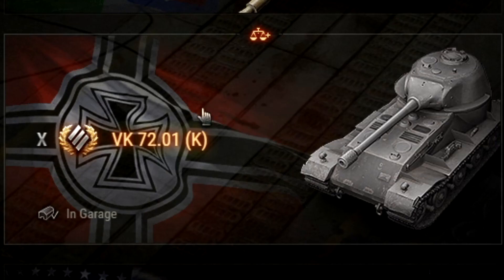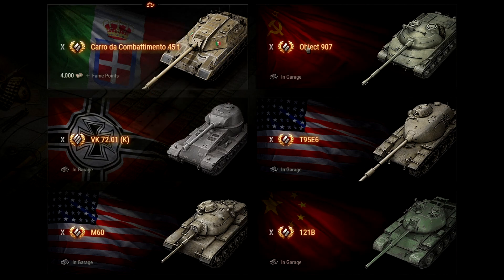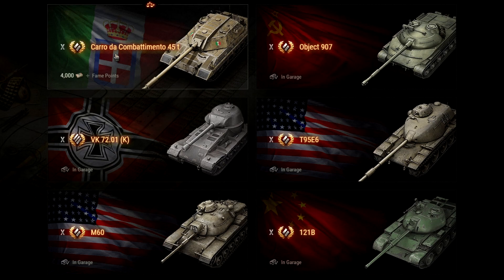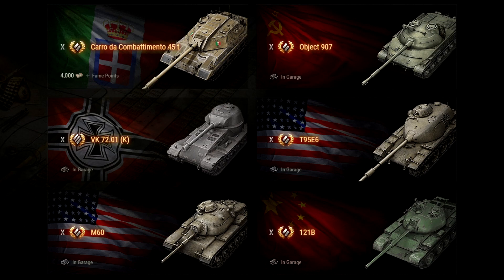If you're lucky enough to be one of the 1500 people able to pick up a reward tank, it has to be the Object 907. Your third choice will probably be the VK 72.01K. Why pick them in this order — Chieftain, then 907, then VK? The more reward tanks you have, the more likely you are to collect the rest. I already have all the tanks including the Chieftain, so I'm only picking up the Italian Carro Combattimento. But if you are new, pick the 907 since you can't pick the Chieftain, and if you already have the 907, your third tank would be the VK 72.01K.